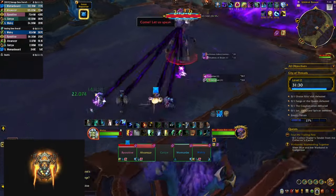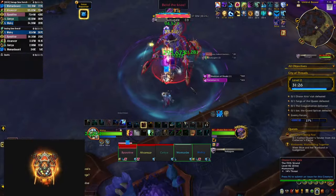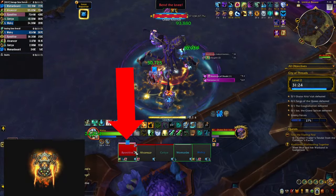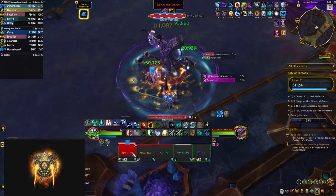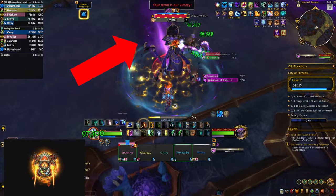The first boss, Orator Krix, has a force field — a big circle around him. If you go out you're sucked back in and take a bunch of damage. His tank buster hits pretty hard, and he also has a frontal that you have to dodge while still standing inside the circle.